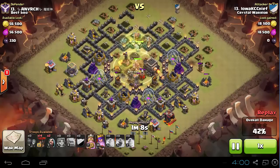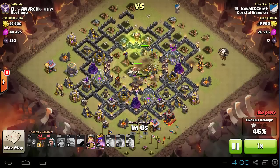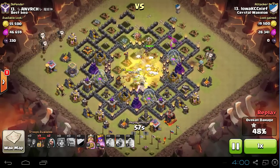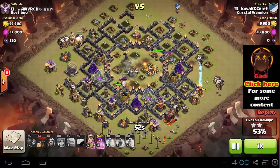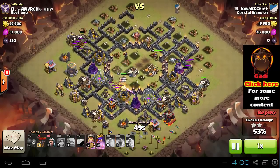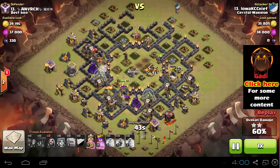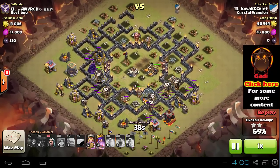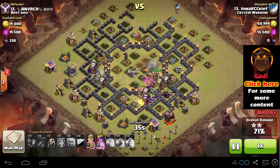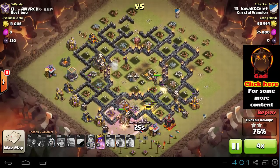After all the outer defenses are down, you can see Loa starts sending the balloons into all the outer defenses. Your first priority should be defenses that can shoot down balloons — for example, Teslas, Wizards, and Arch Towers. Notice that Loa is doing exactly that, except for the upper left cannon. Notice how this base goes down very easily with many balloons left. Both King and Queen are alive, and even some Valkyries are still alive. Total overkill.